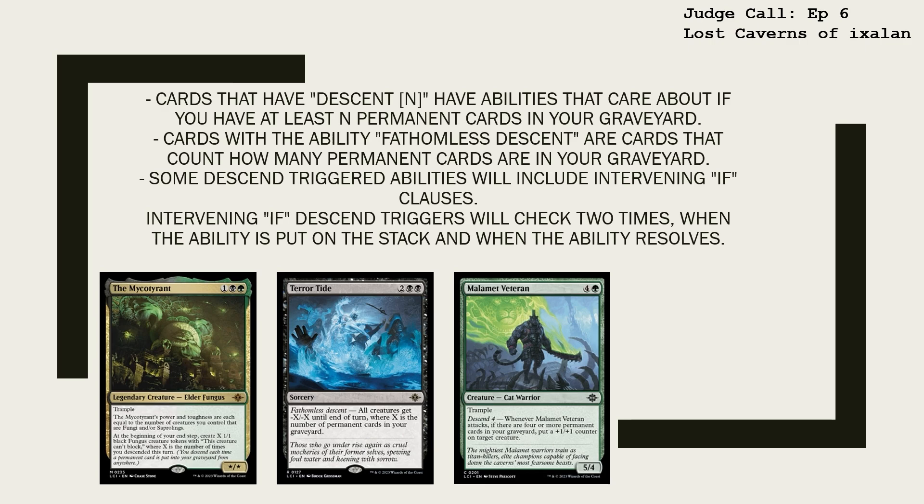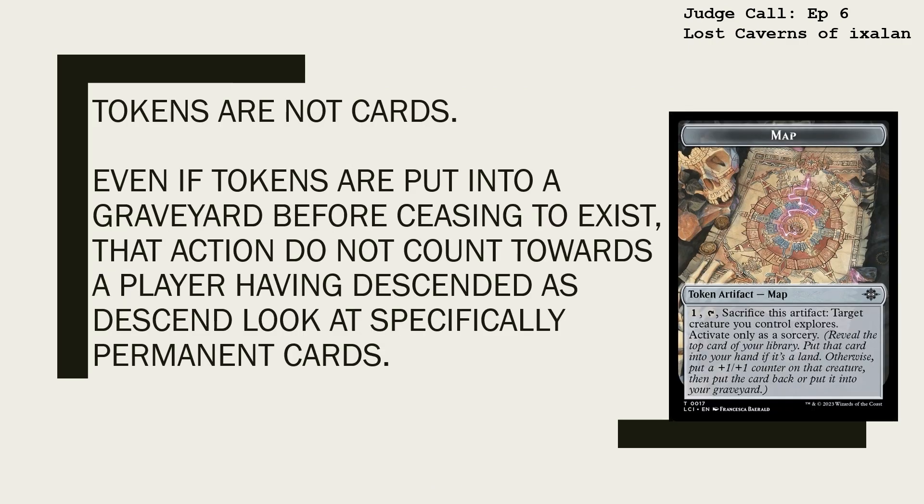Some Descend triggered abilities will include Intervening If Clauses. Intervening If Descend triggers will check two times: when the ability is put on the stack and when the ability resolves. Tokens are not cards. Even if tokens are put into a graveyard before ceasing to exist, that action does not count towards a player having Descended, as Descend looks at specifically permanent cards.